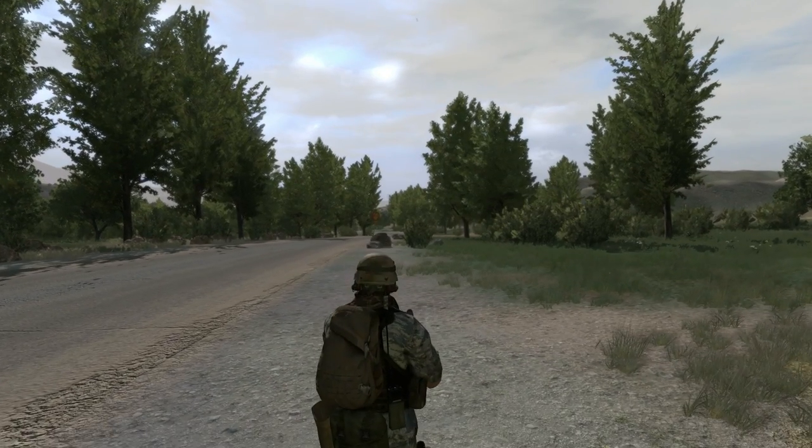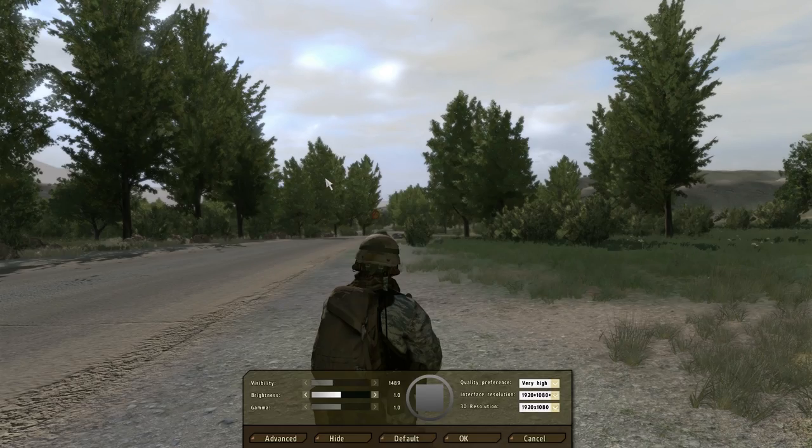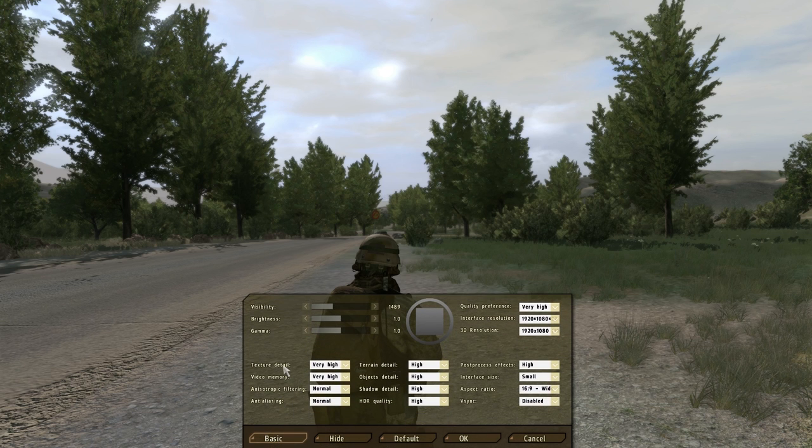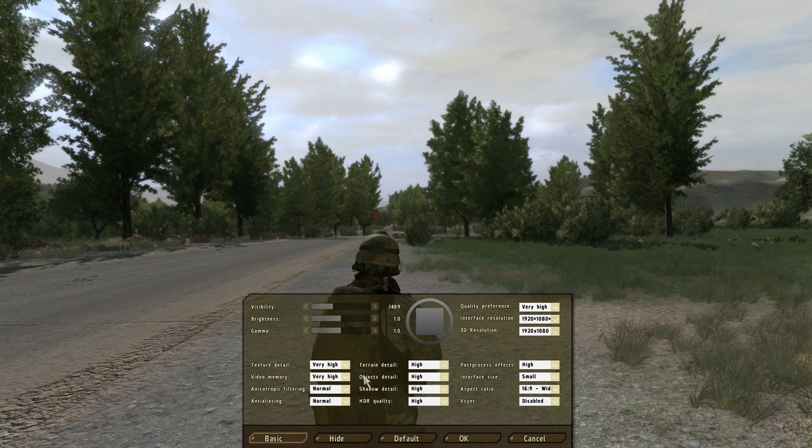Let's take a knee here and look at some of the video options in game. When you first install this title or launch it for the first time, they give you a basic box of options: quality, interface, 3D res, visibility, brightness, gamma. This option will affect everything — your resolution, your visibility, as well as the detail settings here. So we want to hit that advanced button to get these extra options. You want to start out with very high and work your way down depending on your preference for frame rate.